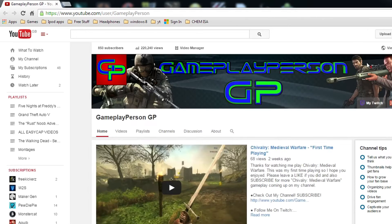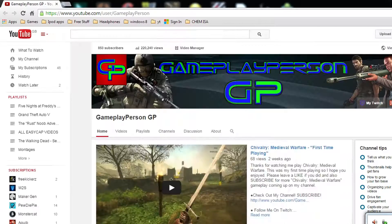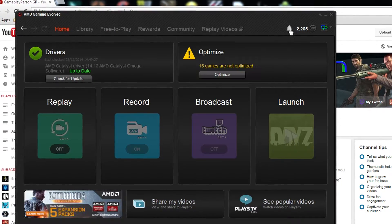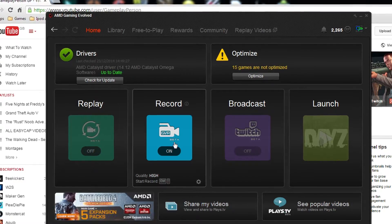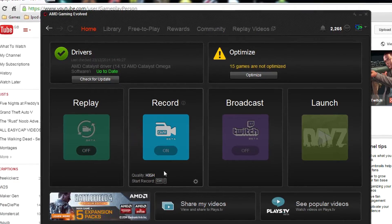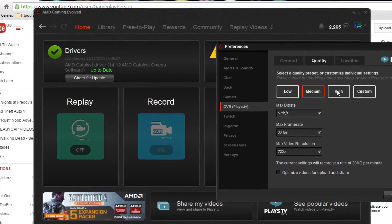So once it's installed, you're going to want to go over here and it's going to show up right here. You click that and this is what it looks like. This is the main thing that you want — Record GVR Beta — and you want to click Settings and then change your settings.